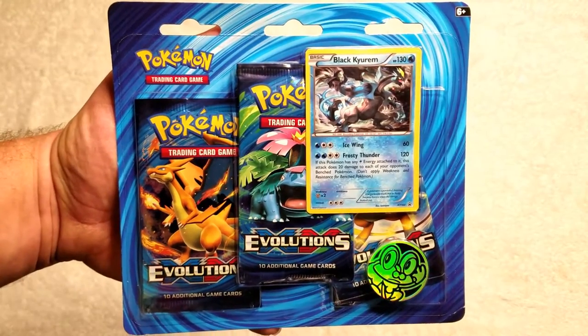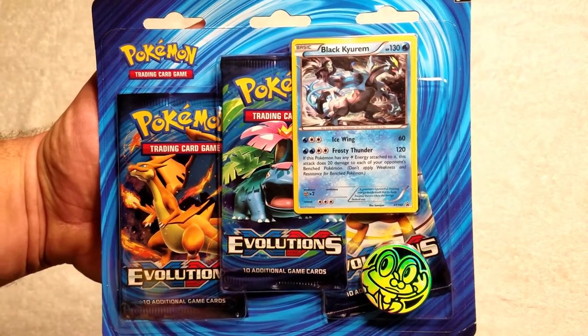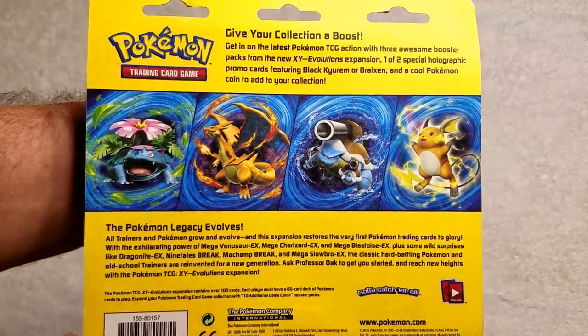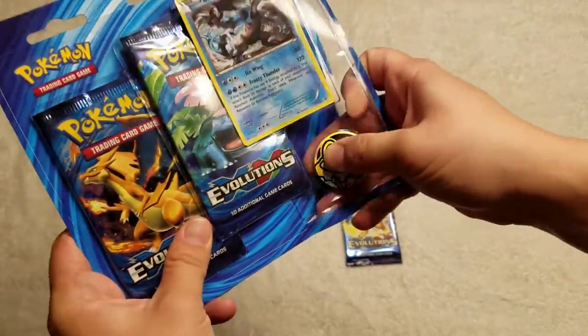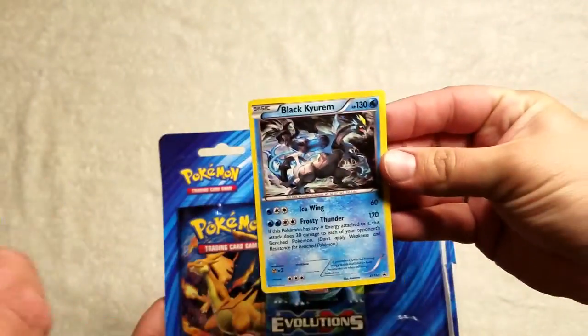Hey guys and welcome to Pokey Stinks! Today we're going to be doing this — it's a Black Kyurem card with a Prokey coin and three packs of Evolutions boosters. We just wanted to bring this to you and check it out. There's a little Prokey coin — it's all shiny! Here's a Black Kyurem.